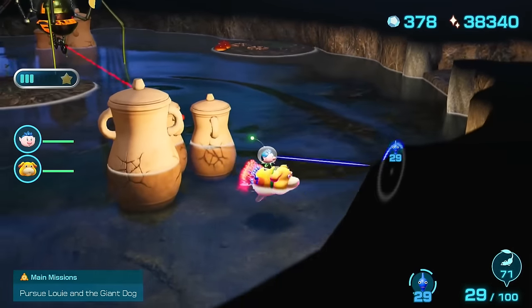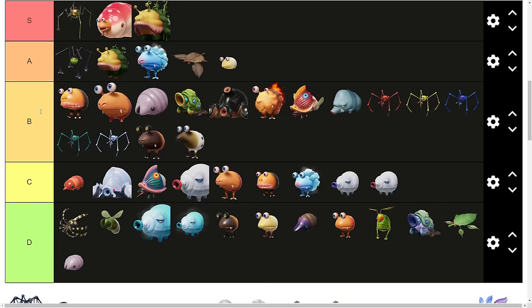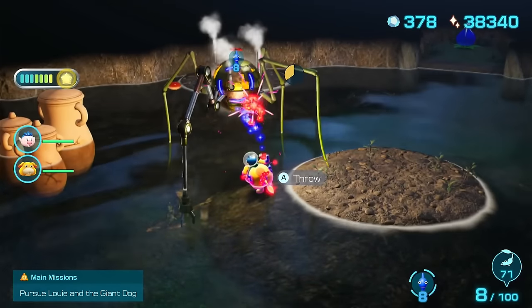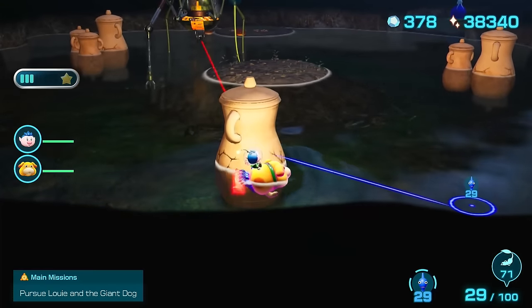The Man-at-Legs. Everyone knows the Man-at-Legs and everyone knows this is a difficult fight. I don't think it's a surprise to anyone that this is getting an S tier. It's got some crazy rapid fire, it's got a fair amount of HP, and it's honestly scary. Every time you see this boss, you just want to take cover and deal with it as quickly as possible.